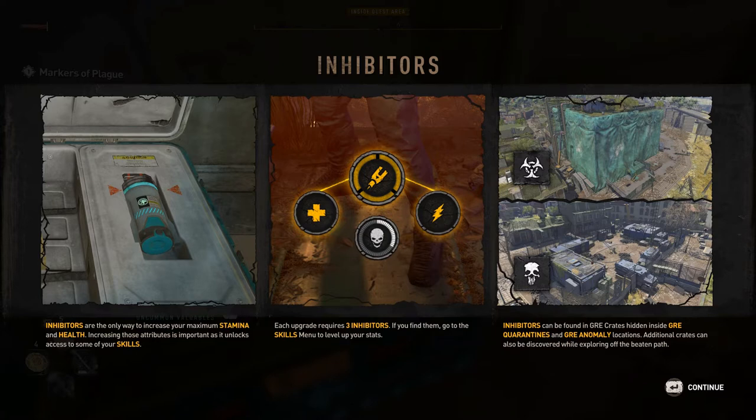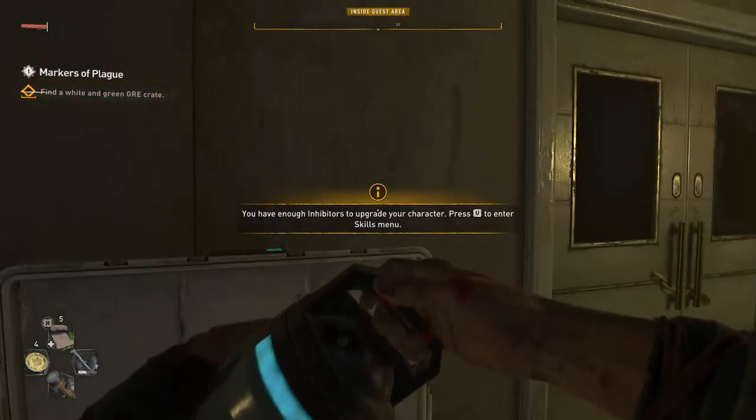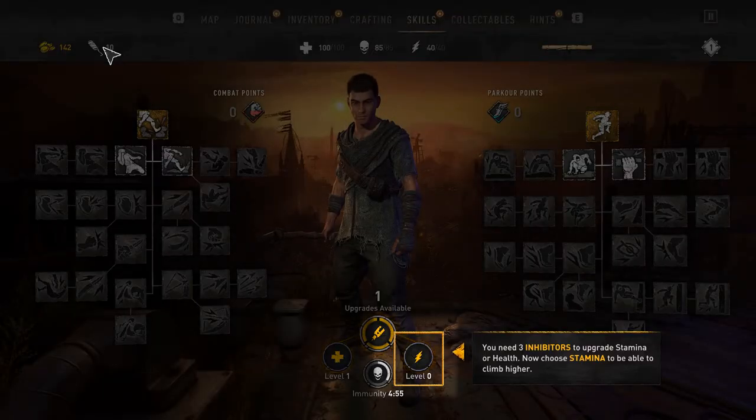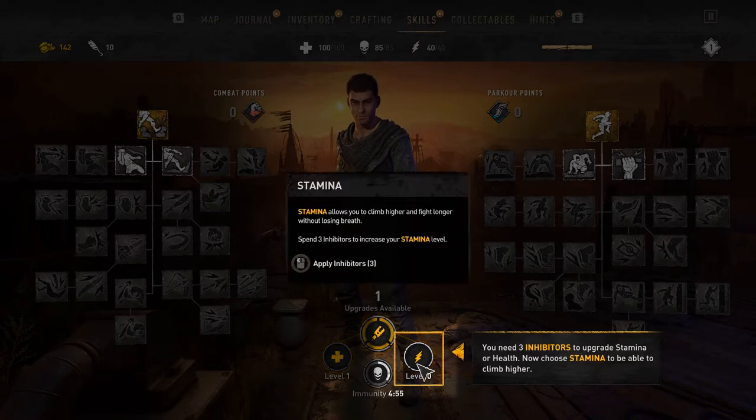Inhibitors can be found in GRE crates, hidden inside GRE quarantines and GRE anomaly locations. You need three inhibitors to upgrade your stamina or health. Choose stamina to be able to climb higher. Let's click on it.